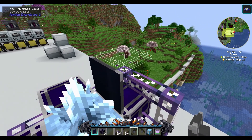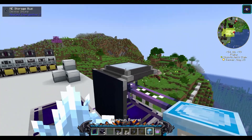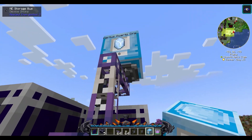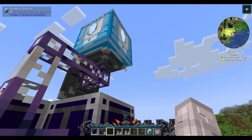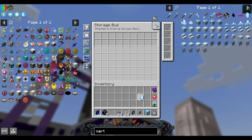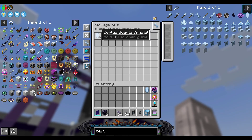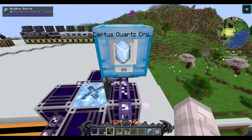Next, we want to place down our storage bus on top and then place a barrel down on top of that. We want to set it so the only thing that can go into this barrel is a Sirtis Quartz crystal — so I'm filtering it right now. This is whitelisted, so the only thing that will go into the barrel now is our Sirtis Quartz.